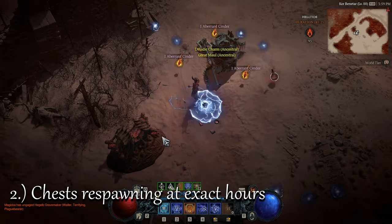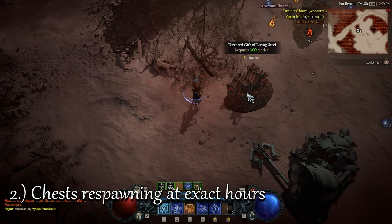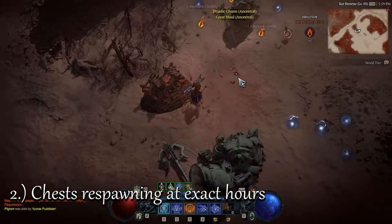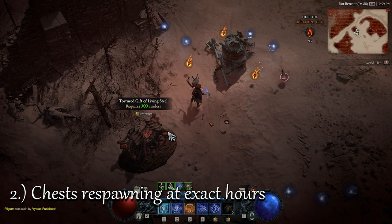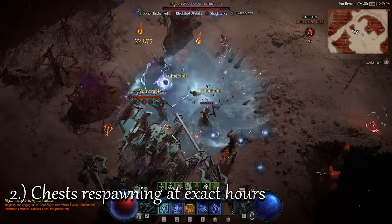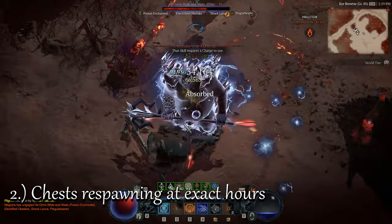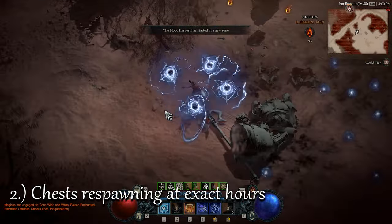Number 2 is the chest relocation mechanism. During the Helltide, both the mystery chest and the living steel chest move to new locations at the top of the hour, meaning that when the clock hits a full hour — such as exactly 6 o'clock — these two chests will leave their original locations and respawn at a new one. This way, you can open multiple chests of the same type in a single Helltide.